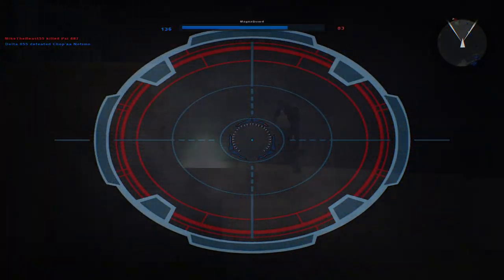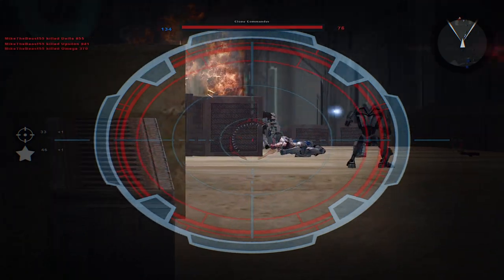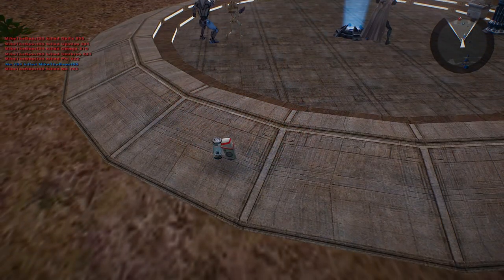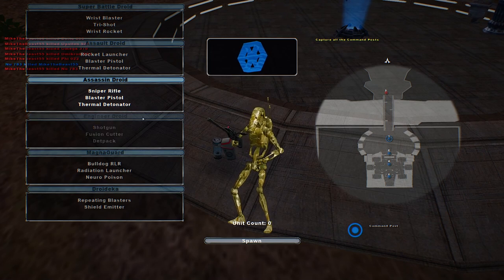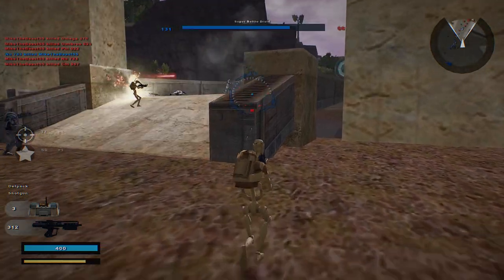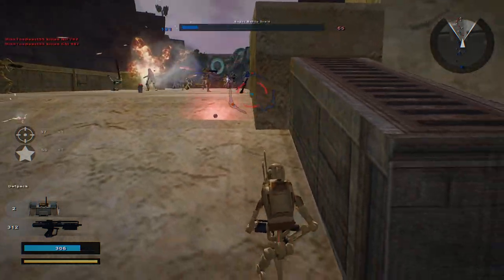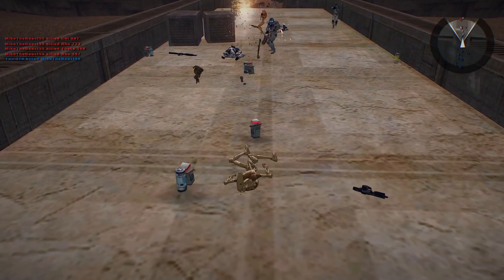Let's see if we can do some snipers here. Oh well, I was going for that sniper but I ended up missing. That sucks. Let's go for the Engineer Droid now. Got him — that was from a farther distance though. How many did I get that time? I got two of them? Dang, didn't think I got that many.